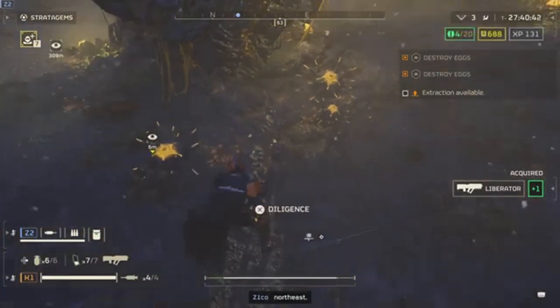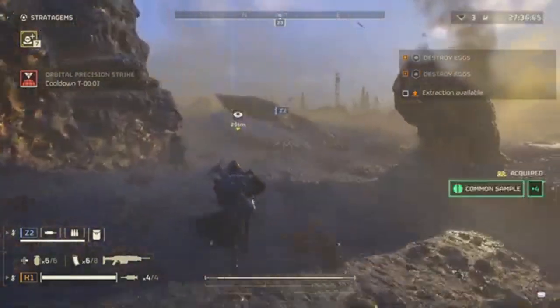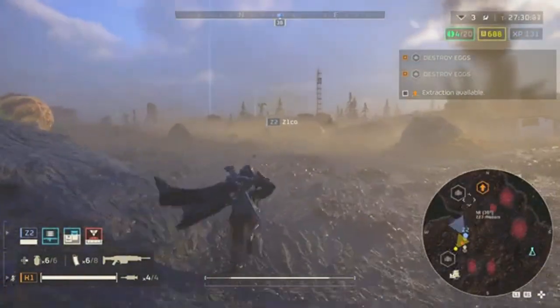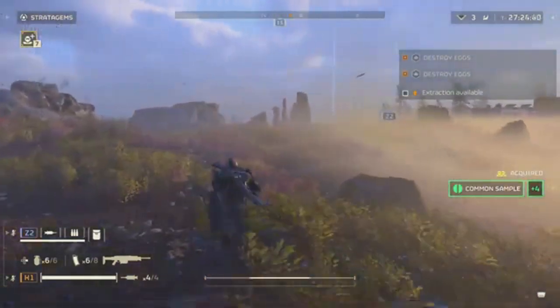Let's break down what this means. First up, durability — the Emancipator is said to handle a lot more heat than the Exo-45 Patriot, giving you the ability to stay longer in the fight. This could be crucial for those high difficulty missions where survival is everything.